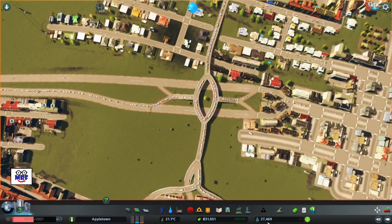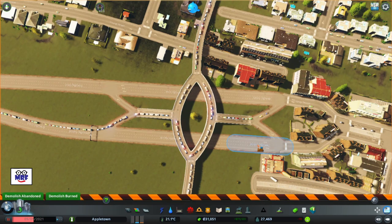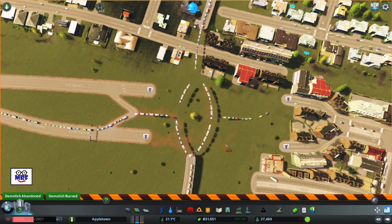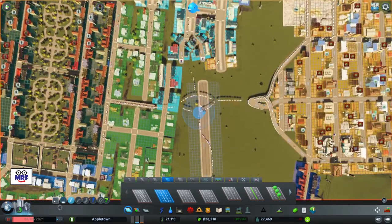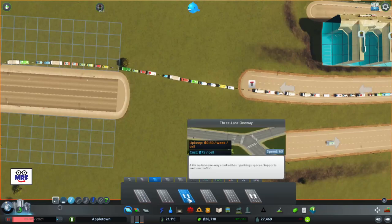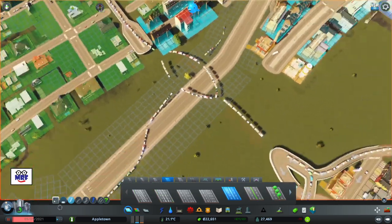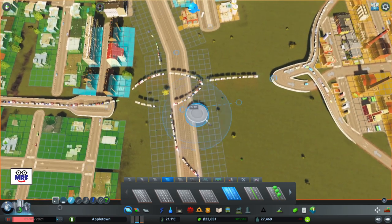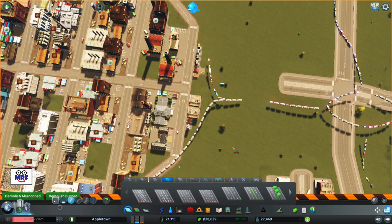I'm going to do a lot of bulldozing around here — my population is suffering but I've got to watch my money. Let's do some rearranging and just take all this out — it really looks unnecessary. What I'm thinking is maybe that's just a simple diamond interchange. Really, it's an arterial road now — we don't need an interchange. I may regret all this bulldozing, but hopefully that won't happen.